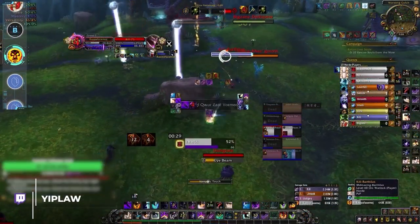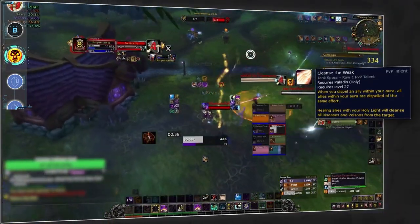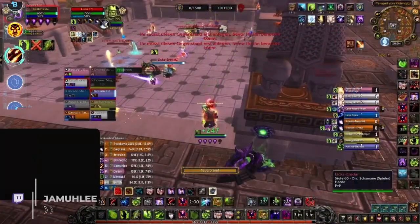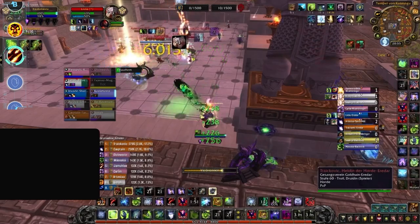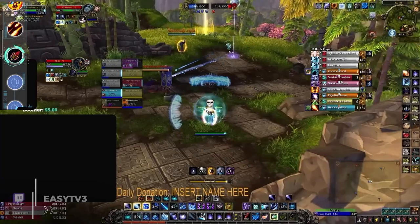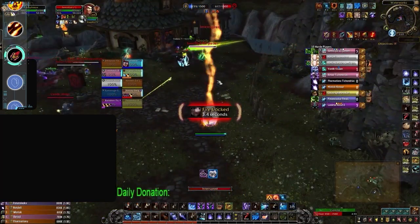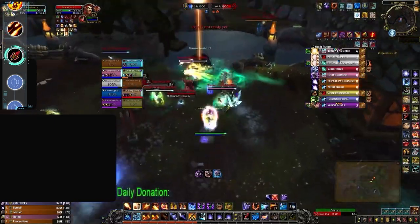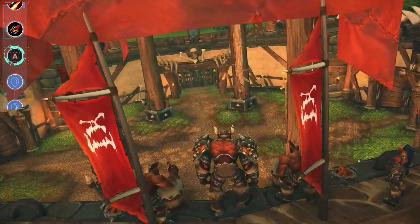Moving up to B tier, our first addition is Shadow Priest. Shadow Priest is very strong in arena but doesn't translate well into battlegrounds — in coordinated games they're just too easy to shut down, especially against paladins playing Cleanse the Weak. Next is Destruction Warlock, which can have a big impact when left to free cast, but that's very rare. The added utility from Gateway and Healthstones earns Destruction a spot in B tier. Both Fire and Frost Mage also land in B tier — Frost is good for defending and slowing on maps like Silver Shard Mines, while Fire is decent for team fight maps but too reliant on Combustion.